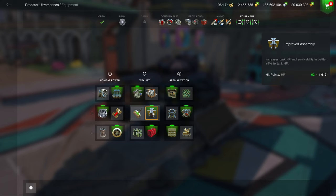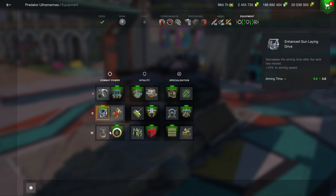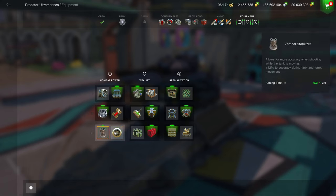For Improved Assembly versus Enhanced Armor, it always depends on how thick and angled the armor is. I think the Refined Gun is the better choice here because the vehicle simply isn't fast enough to profit much from the Vertical Stabilizer. If the vehicle is slow and inaccurate, pick the Refined Gun; if it's fast and already accurate, the Vertical Stabilizer is the better option.